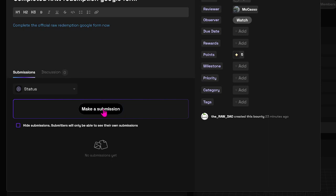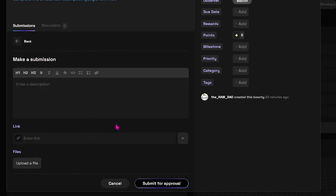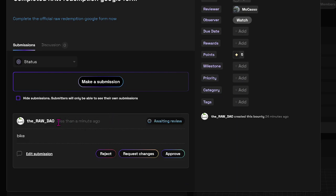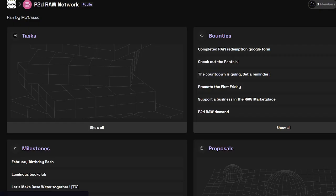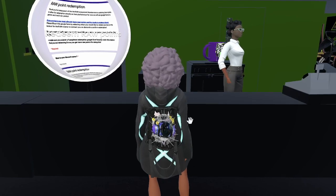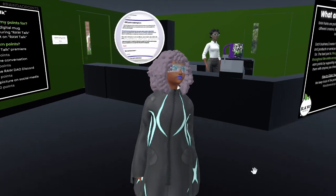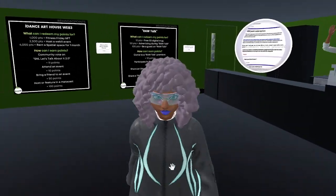Once you've completed that Google Form, make a submission under that creator's pod. Put what you redeemed — for example, I would say 'I redeemed it for a bike' — and then submit for approval. Now Mocoso will know you submitted a Google Form for a bike, and we'll check that out and get back to you via Discord to confirm those details. Wonder is working on making it possible to do it all right through their website, but for now that's all it takes.